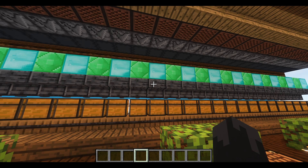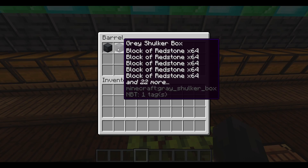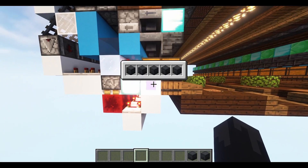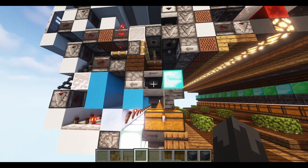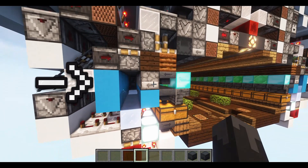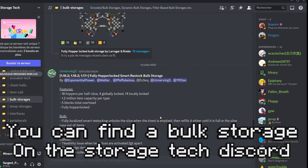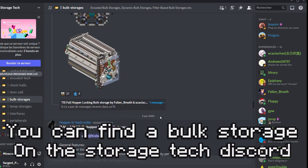The collected shulker box will make its way into this chest right there and then into the barrel — no buffered item. When this storage is full, the overflow is going to go into this dropper right there and get spit out into this water stream right there. From there you can send the shulker boxes into a bulk storage that's going to be more adapted to storing big quantities of items.